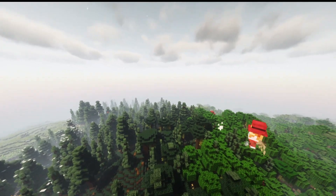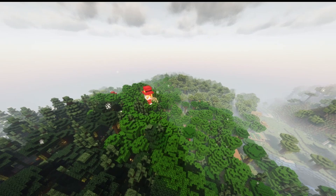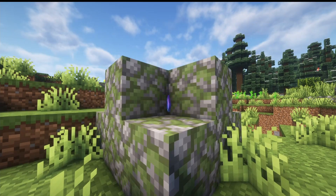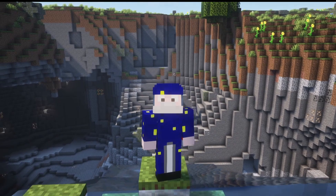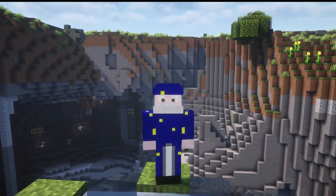Our next mob is the Picks, a fairy-like mob that will fly around forests. It is a passive mob that when killed will drop sunflowers and enchanted dust — an item we will talk about later.